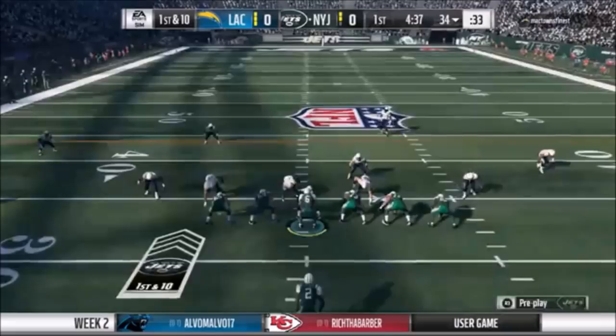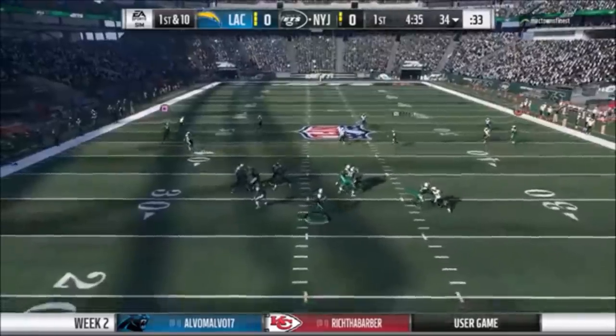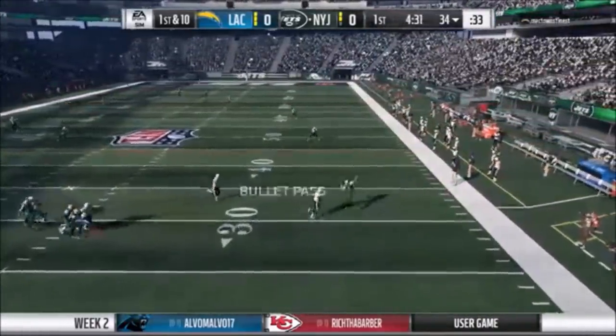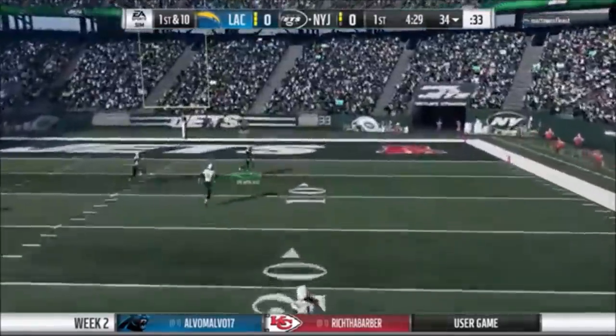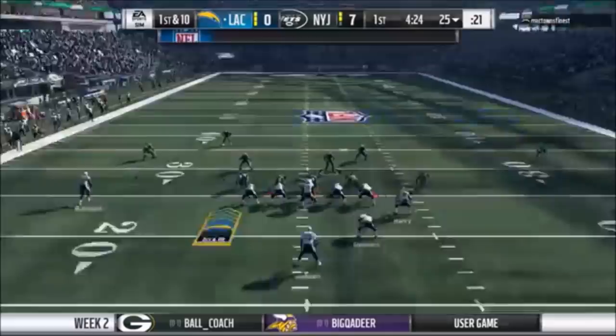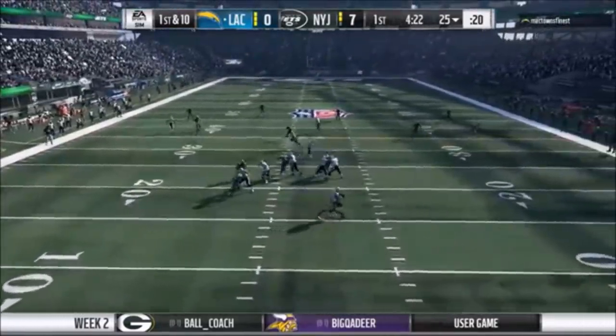I had to bench his ass right then and there. I give my rookie Dan Smith a try, and I've got to be honest — this rookie right here, his stats aren't all that. But this is his first pass, and that's right, baby. Look at that — ten yards behind the line. It's official. I've got a new starting QB. And you're going to see right now, he makes a lot of plays in this game, too.